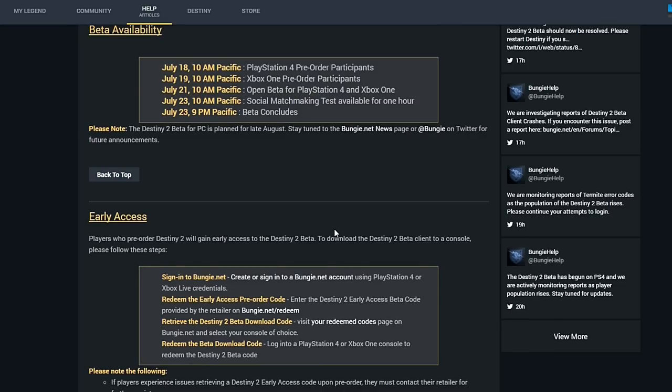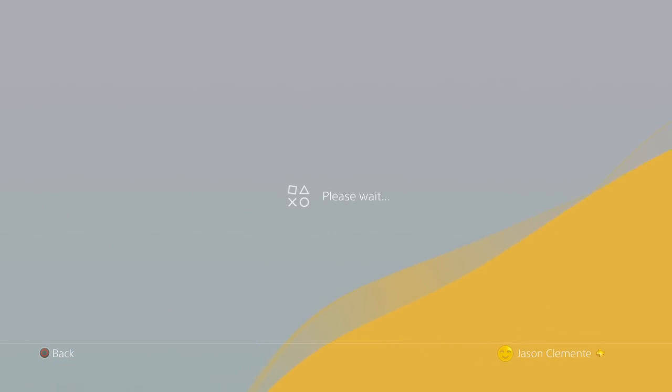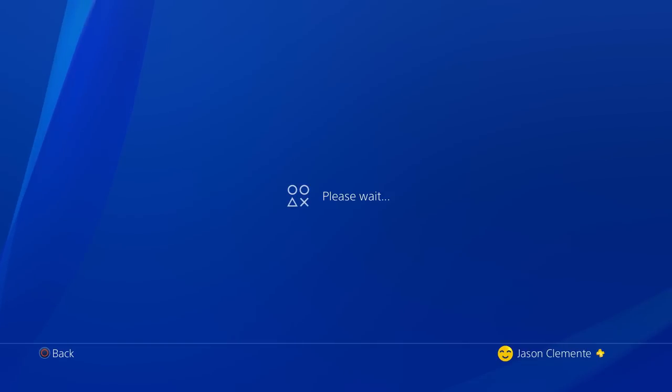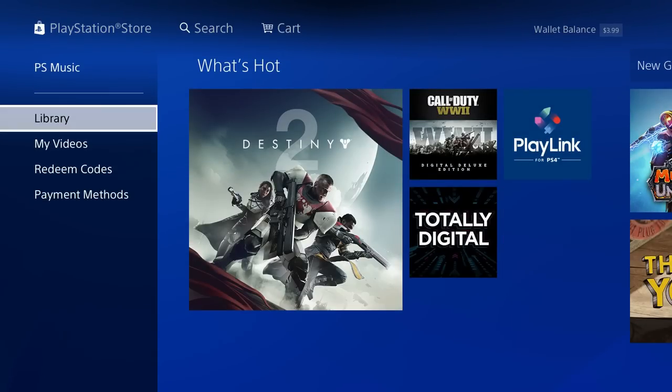I will now be switching to the PlayStation. Now we just changed over to the PlayStation. We have to click on the store to redeem the code. Once you click on the store, scroll all the way to the bottom, and you will see an option for redeem code.